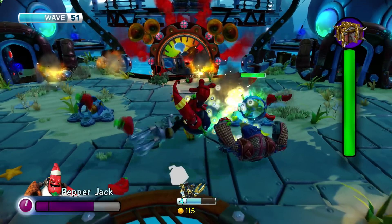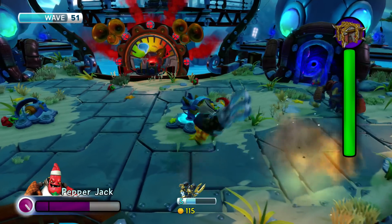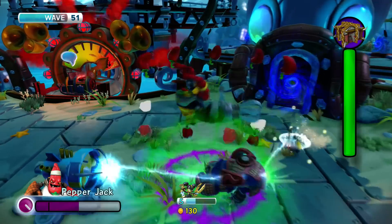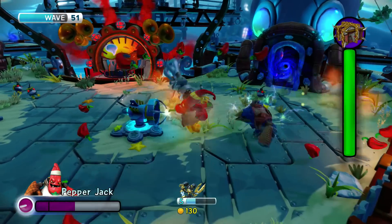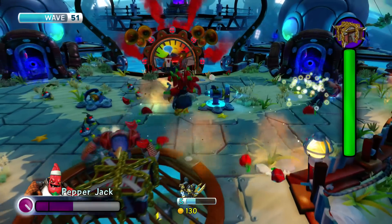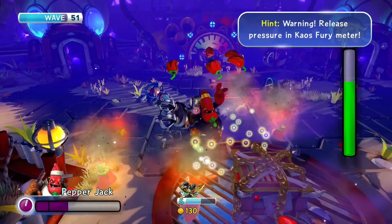She's already level 4 and I just put her on the base. This is the trick this year — money trick, or whatever you want to call it, an XP trick. It's super easy. You upgrade any Skylander really super fast. I've been doing this trick since day one. It's the best way ever.